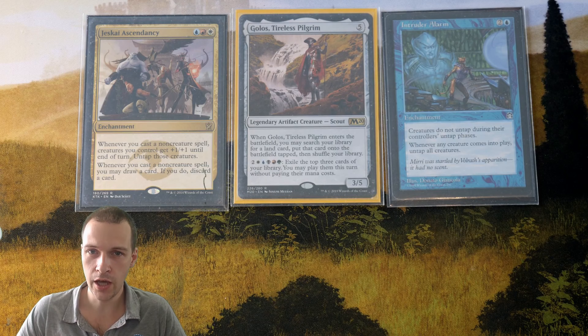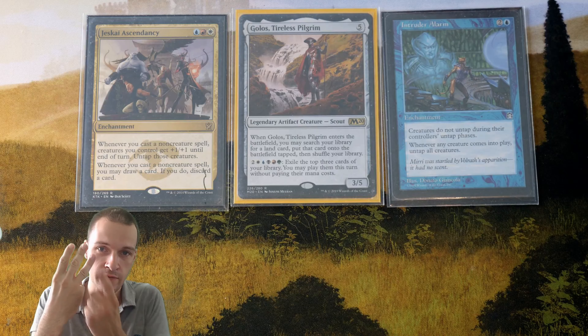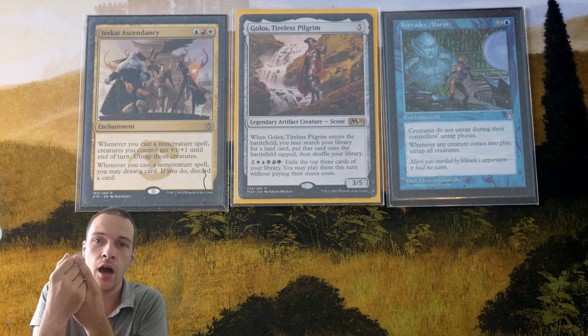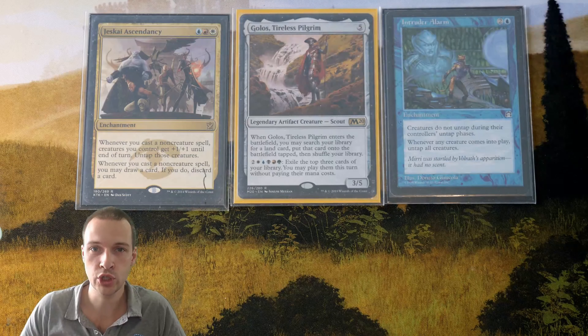Every single card inside this deck could pretty much be placed into one of three different categories. The first category is a land — that is just something you have to have. The second category are creatures that tap for mana — mana dorks. The third category are cards that are going to give us triggers on these two enchantments.